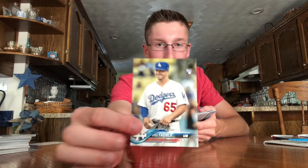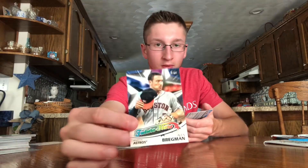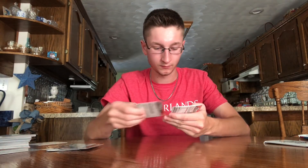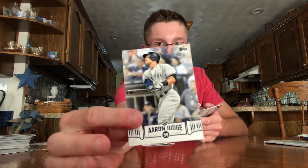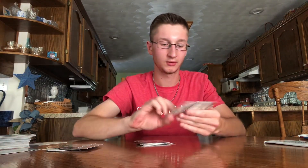We have Kyle Farmer rookie — I pulled his autograph out of a Donruss box earlier this year. Nice Alex Bregman future stars — a ton of those in here, but they are a cool insert. Legends in the Making Michael Conforto, Jordan Montgomery rookie cup base. Two packs to go. Barry Larkin — nice! Just pulled his autograph out of a Diamond Kings box, go check out that video. Aaron Judge, Bogaerts, David Price, Kris Bryant.